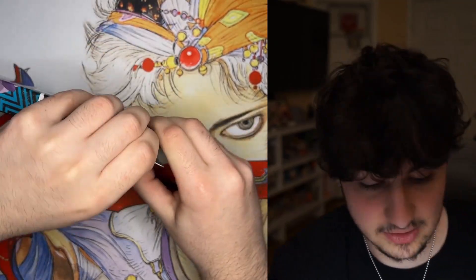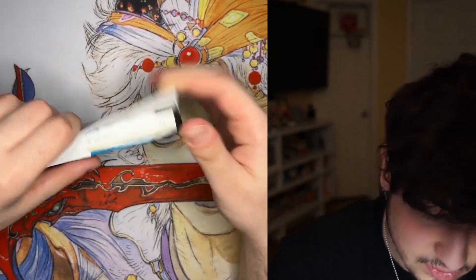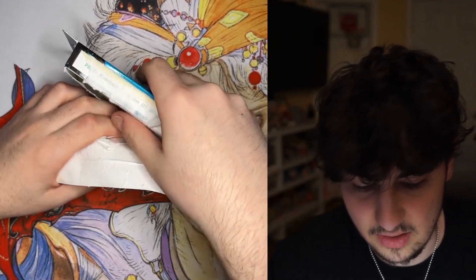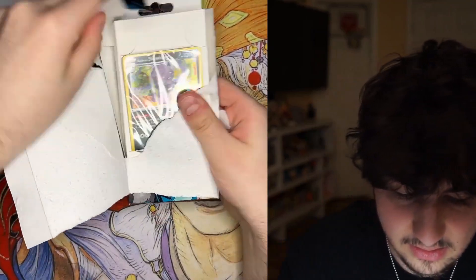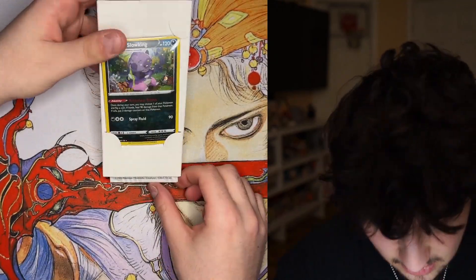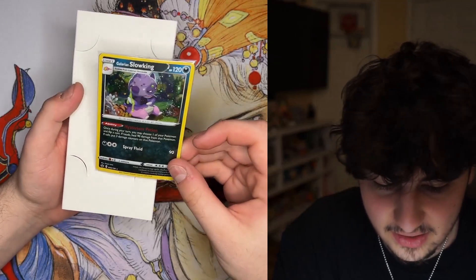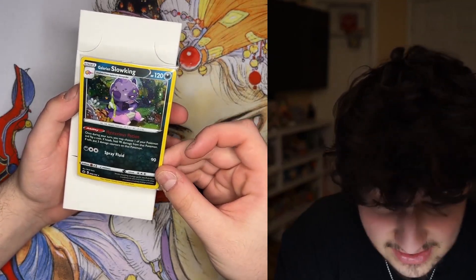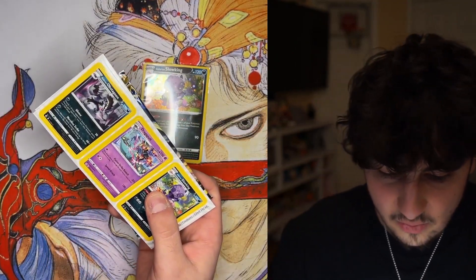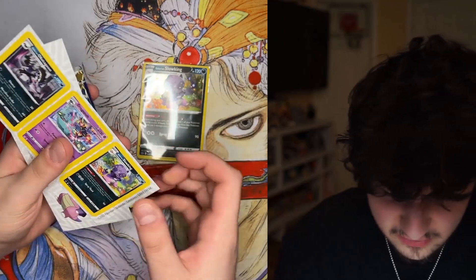No Umbreon, no Rayquaza, but I'm still really happy with this. Moving on to the knockout collection — I have no idea what this is. I don't even think I've seen Rev open these. I don't even know if this is how you're supposed to open it — what are these green words on it? That's just a random number. Oh god, everything is falling out — this is the weirdest packaging I've ever seen out of any Pokemon product.